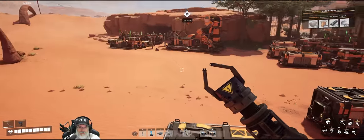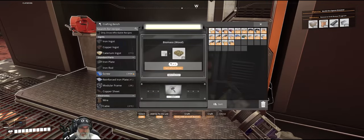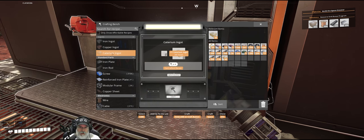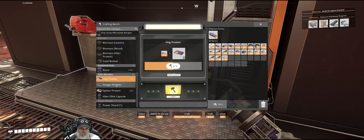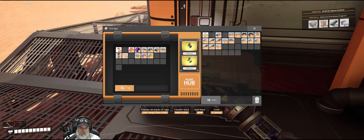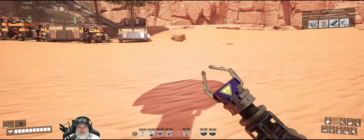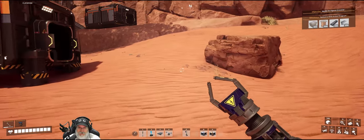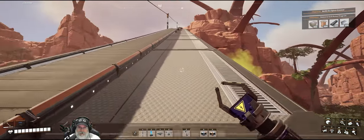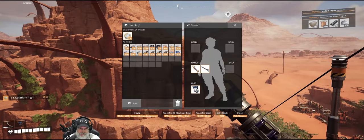Let's go grab the other bit of Caterium ore we currently have and see how many ingots we can make — 11. That gets us to 45, so we just need 5 more. Let's stick the protein in here. We just need five more to do our research, so let's go grab five more ingots and get that quick wire research going. One, two, three, four, and five — that gives us 50.